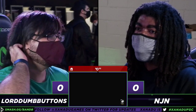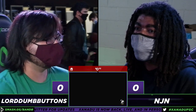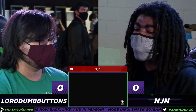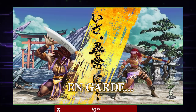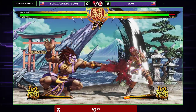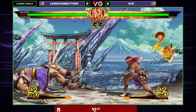It looks like we're getting ready to start here in a second. Again, this is Lord Dumb Buttons versus NJN, Losers Finals, best of five. NJN fresh off of a 0-3 loss against Tau, so we'll see if he can dig deep and recover mentally and start working back up the mountain.